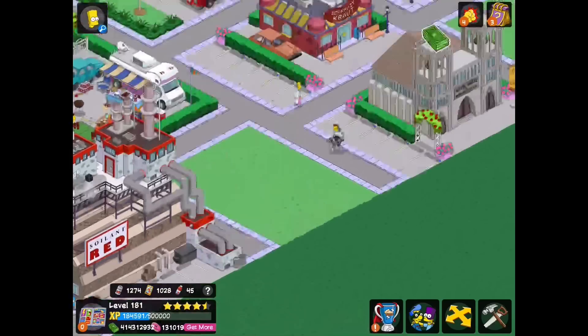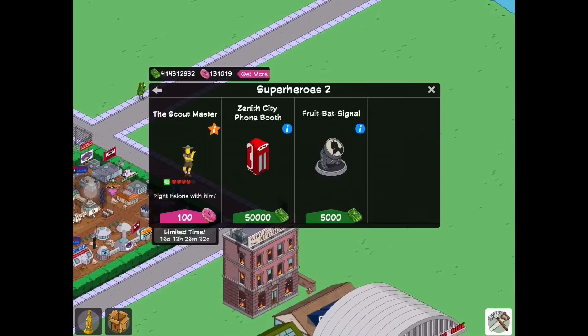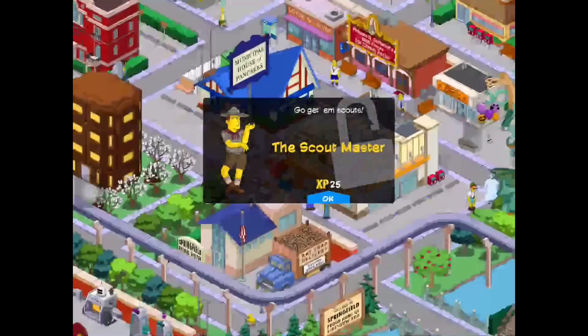I wasn't expecting the quest line to end so early in the video, so I guess I'll start showing off some of the content for the final act. Let's go through the purchasable items. We have the Xena City phone booth, which is returning, and the Fruit Bat Signal. But we also have the Scout Master — oh god, this guy is creepy. Go get him, scouts!